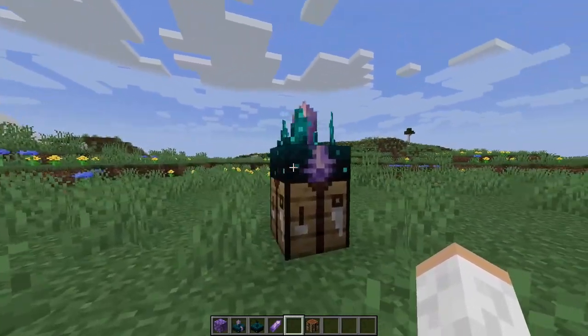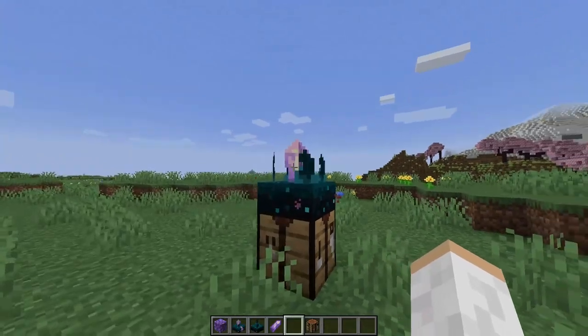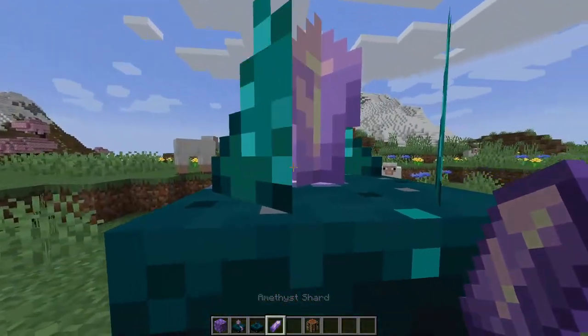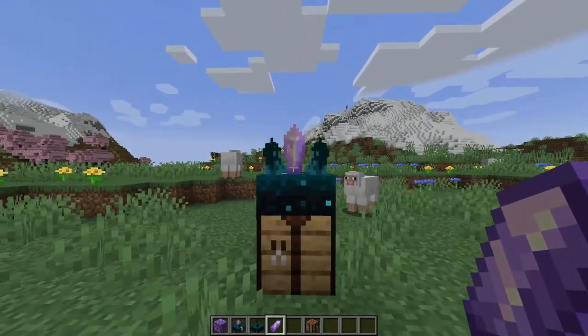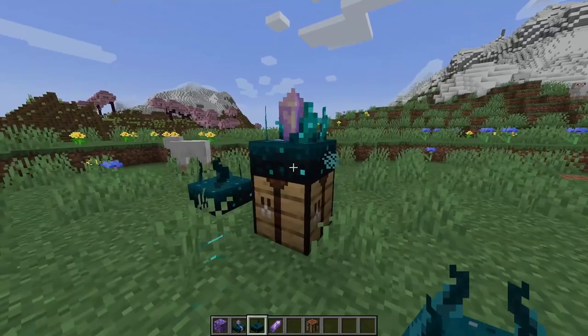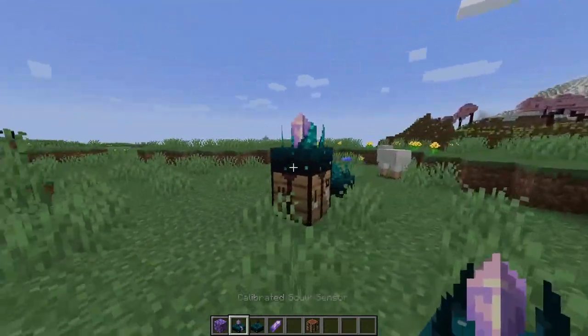To start this video off we're going to check out the brand new skulk sensor, and it might be looking a little funny to you. As you can see, this skulk sensor has an amethyst shard smashed into the center of it versus our regular skulk sensor. This new one is called the calibrated skulk sensor.